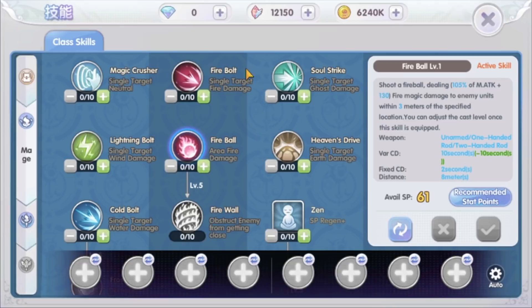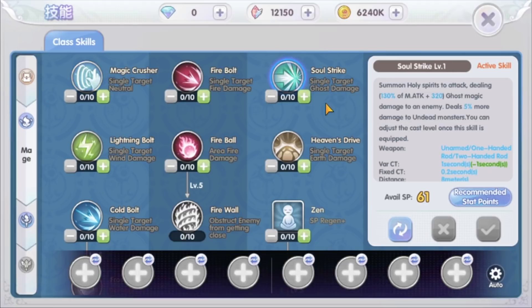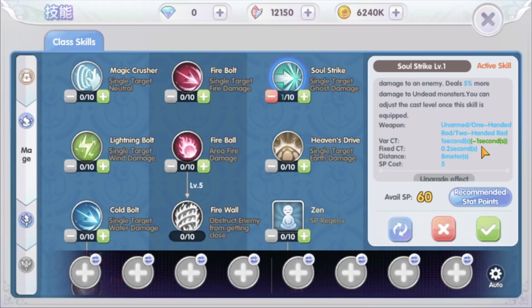All these single target skills do not have skill cooldown, but they have channeling time — except for Magic Crusher, which has skill cooldown but no channeling time. The skill that will help us tremendously in the early game is Soul Strike. To level up this skill, it will depend on your vigor stat. For example, if the skill has 1 second variable channeling time and your vigor stat can reduce it by 1 second, you now have 0 variable channeling time. Increase the skill level further, but we do not want the variable channeling time to exceed what our vigor can reduce. When it goes over, go back 1 level so we have 0 variable channeling time.